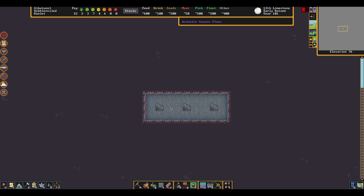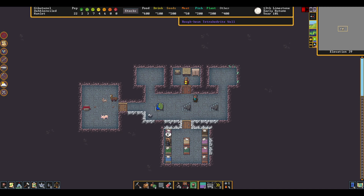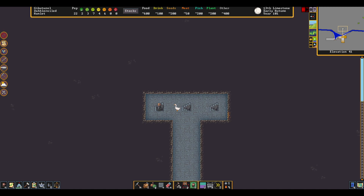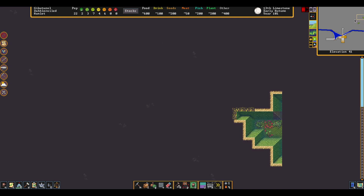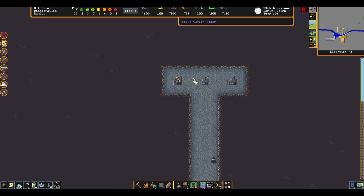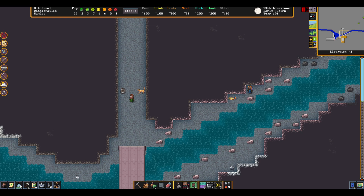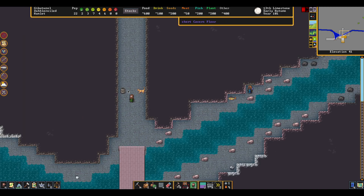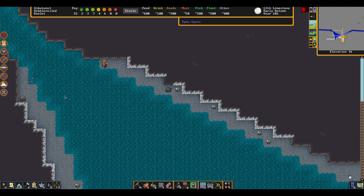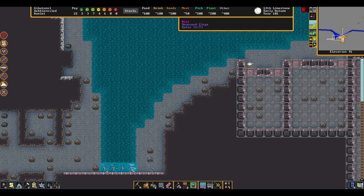The next couple of floors are empty at this point — I haven't done anything down here yet. I may come mine out some dolomite. Let's go back up a little ways to the river level. We have a couple of random pits here that are just kind of there. I haven't done anything with that. Down here I've built a bridge, mined all this out, and turned this into a giant water gathering and fishing area. And if you go down here, here's where our waterfall falls. This is actually the site of a god-awful disaster.